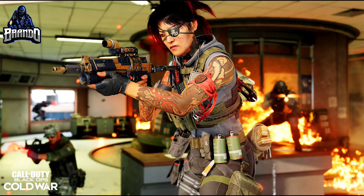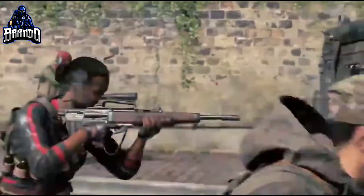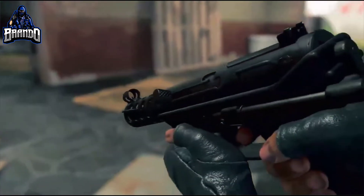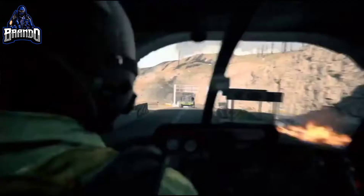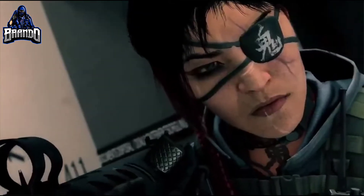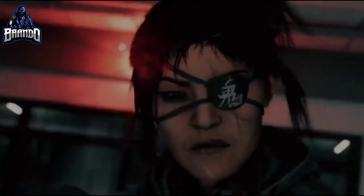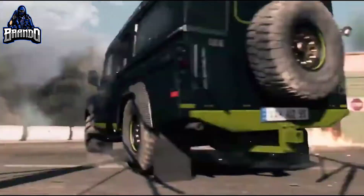You can unlock Kitsune immediately at Tier 0 — all you have to do is buy the battle pass. Kitsune also comes with two operator missions that can be completed to unlock new customization content. Other tiers, such as Tier 20 with the Hunter's Visionary skin, have operator missions for multiplayer and zombies which double up on new content. You can complete the Kitsune Security Expert operator mission in multiplayer to unlock her Fiber Optic mission and Sunset operator skins.